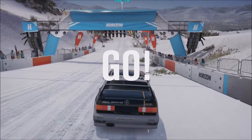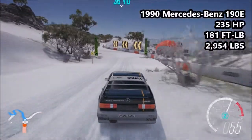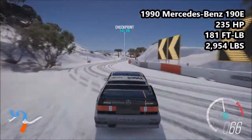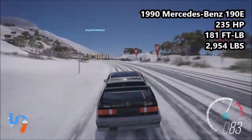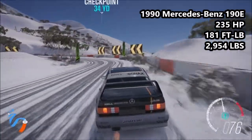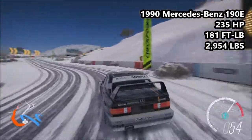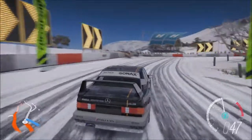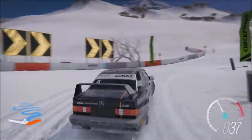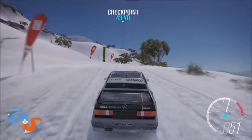We move on to another touring car legend — this is the 1990 Mercedes 190E: 235 horsepower, 181 foot-pounds of torque, 2,954 pounds of weight. It is an A-class car, 767 PI when equipped with the snow tires. Statistically compared to the Ford, this has slightly more power, slightly more weight, and slightly less torque. The 190E is another legendary race car.